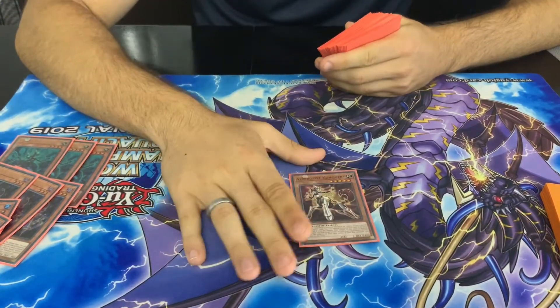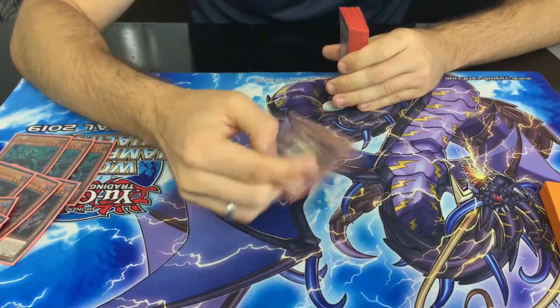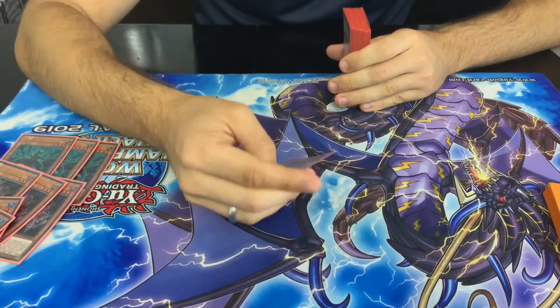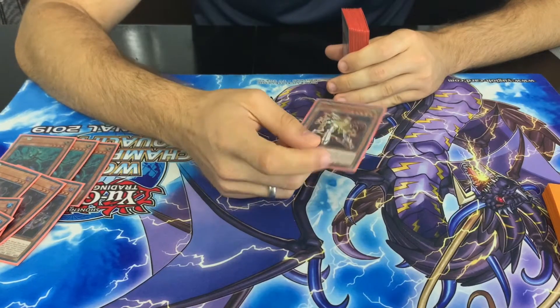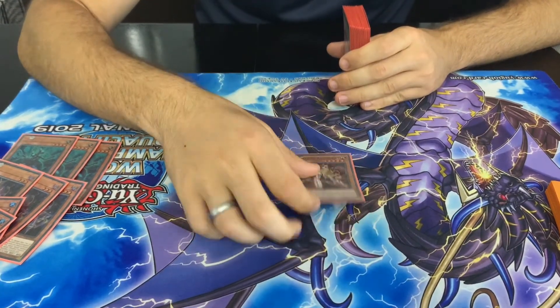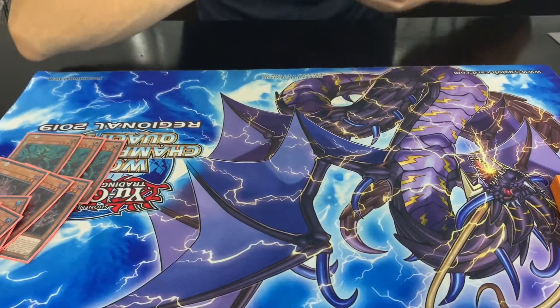And then for our last Altergeist monster here, just 1 Kunquery. Basically, when you're going to get attacked, Special Summon her out and it blocks an attack and negates an effect of a face-up card on the field. Doesn't have to be a monster — can be like a spell — so useful utility, but nothing more than one is needed.